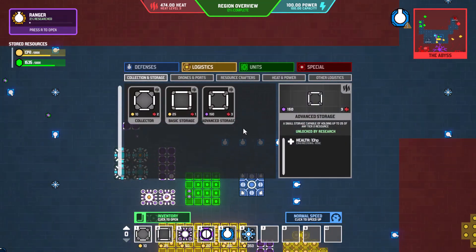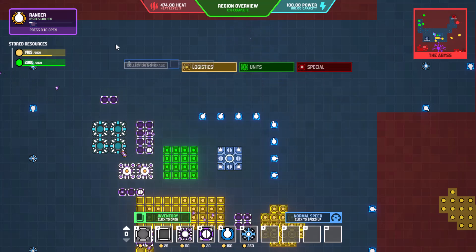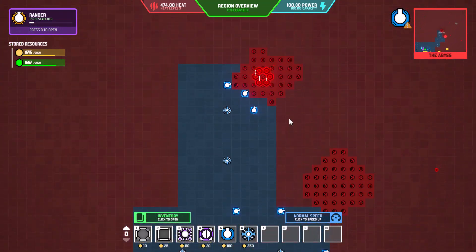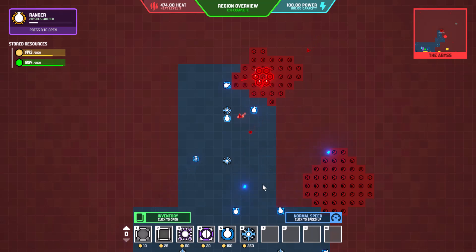We have power now. If we go into power and heating we have that, but we can't do anything with it because we need that other resource. After we get the ranger, we'll be able to unlock the new resource and hopefully do a whole lot more fun stuff. I'm going to move this one back farther.